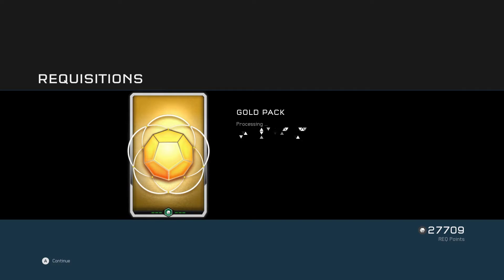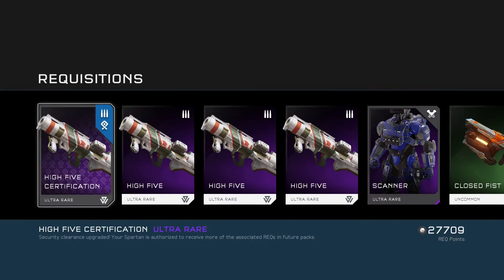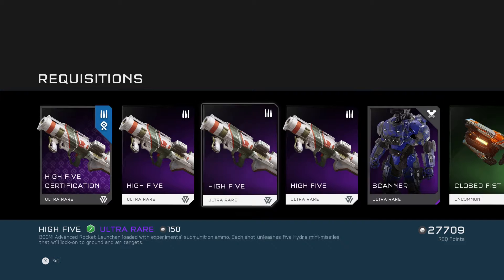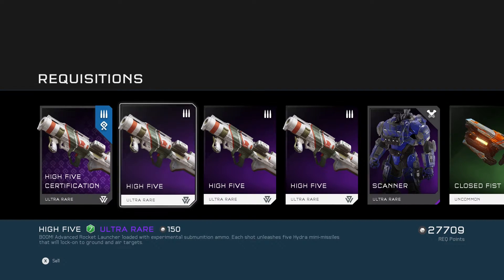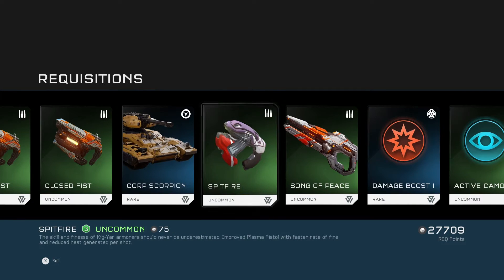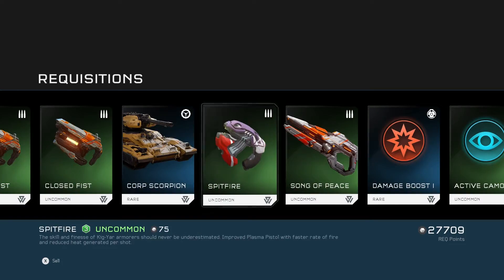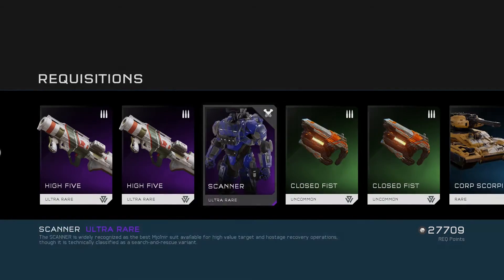Let's go into my last pack. We got — oh sweet, that's pretty cool. We got the High Five certification, so that fires five rockets at once. Each shot unleashes five Hydra Mini Missiles — that's sick. And then the Scanner Armour which is like the worst ever. The helmet is worse than the body, but the body is still pretty bad. A couple of other little boosts, lots of camos. I've been getting a lot of camos in these packs. Over to you.